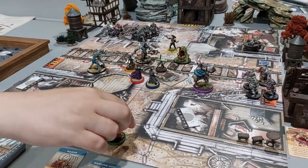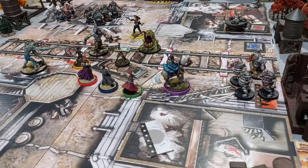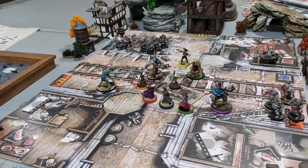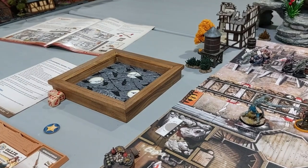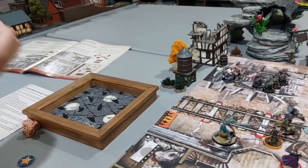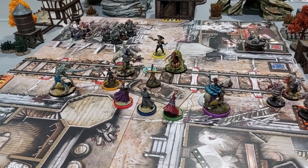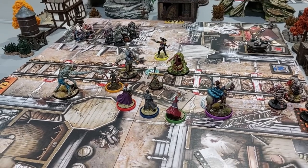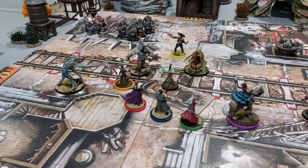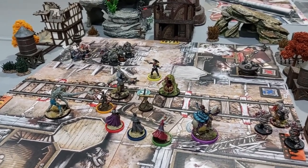Activating Hannah first — she moves up two zones to join the group. She uses the Henry Repeater to shoot at the Brutes, trying for the bounty weapon. One to three range, three dice, hits on fours, does two damage — no hits. She fires again — gets one. Activating Bonnie — she trades Hannah for the Henry Repeater rifle and tries to kill the Brutes. Three dice, hits on fours — gets one. She keeps firing, getting one more hit.